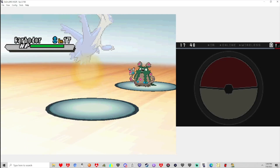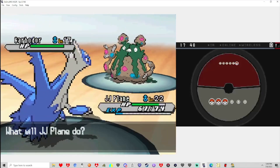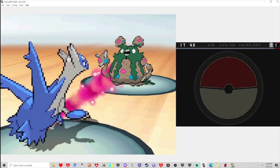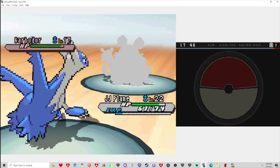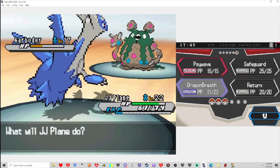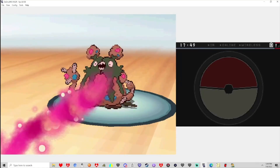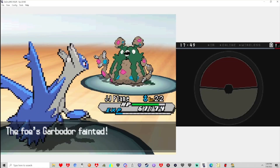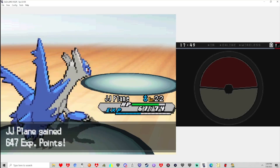Ooh, level 17. The last guy was 18, but whatever. This is probably Dragon Breath again, considering that is our highest stat. We also have Toxic Spikes. I did not know I could learn that move here, really, but it's a good move. There we go.